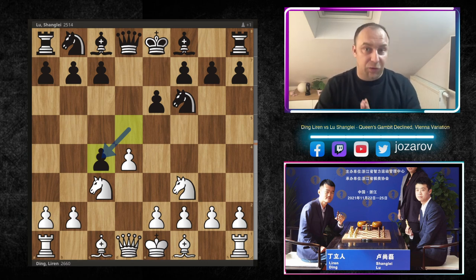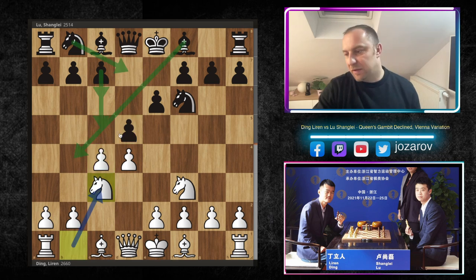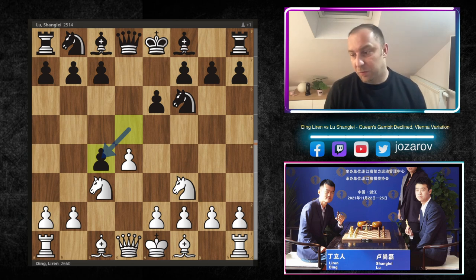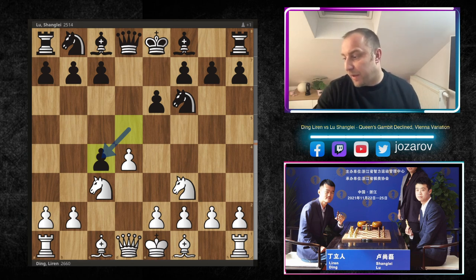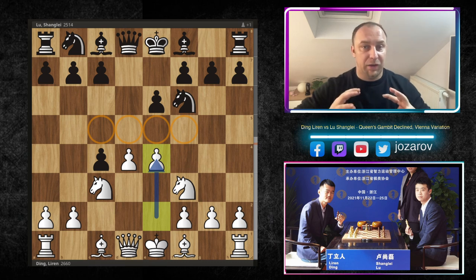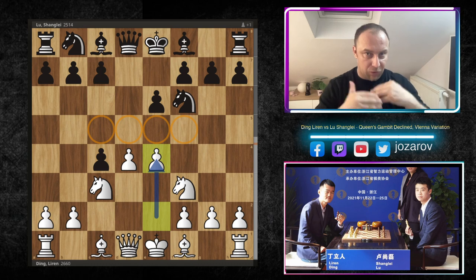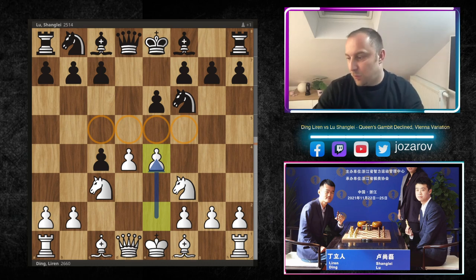I myself like to play this Vienna variation because it's a more dynamic approach. Many ideas like c6, maybe knight from b2 to d7, are more positional approaches. With the move d takes c4, the game becomes already imbalanced — many attacking opportunities for white, but also great counter-attack possibilities for black.